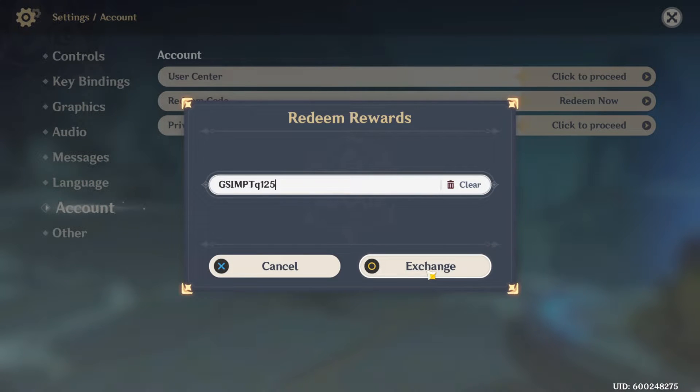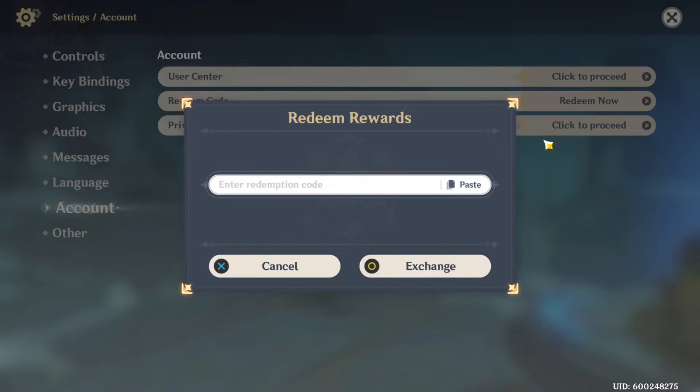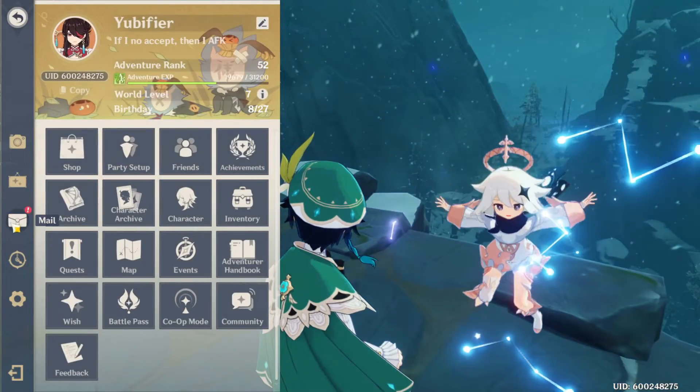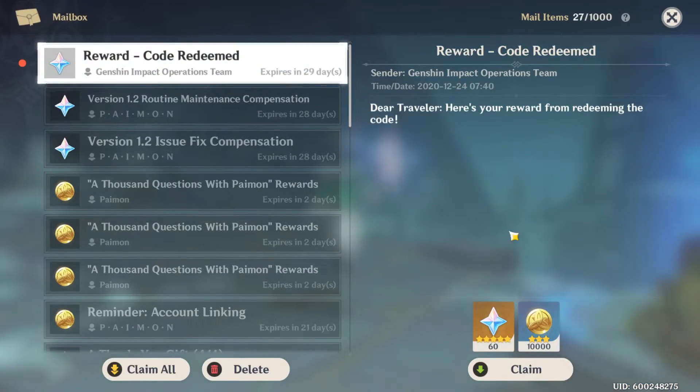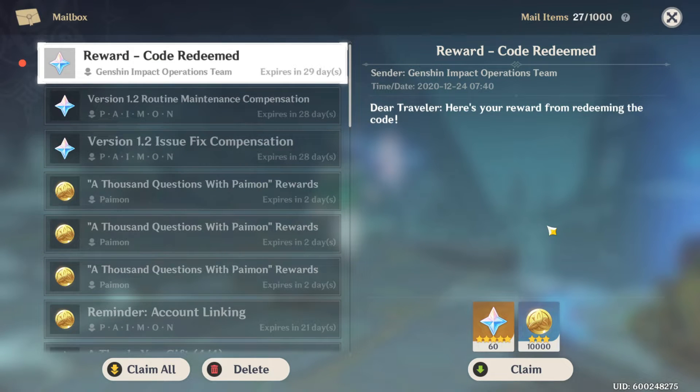The code is on the screen or in the description down below. Redemption complete — easy peasy. We got 60 free promo gems as well as 10k mora. I hope you enjoy it. Anyways, leave a like, comment, and subscribe, and I'll see you guys in the next one. Have a good morning, have a good evening, and have a good night. Peace.